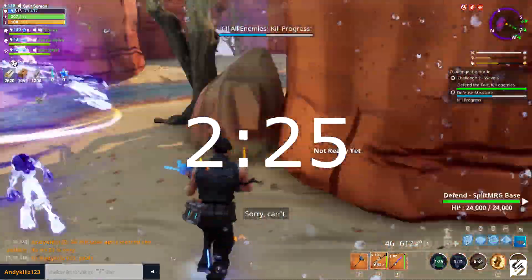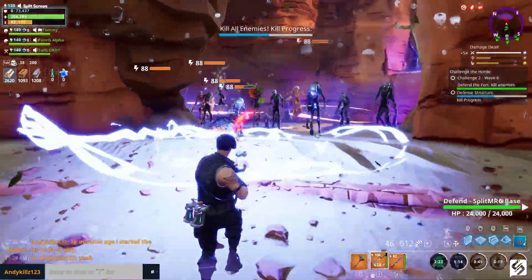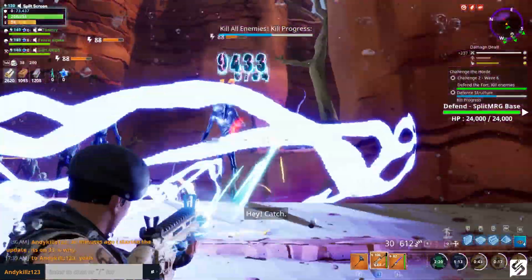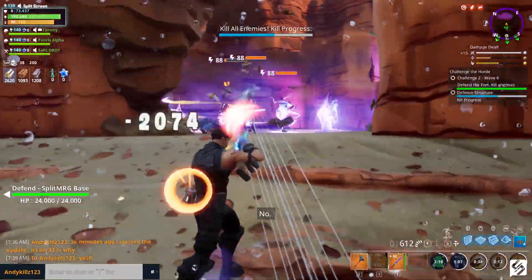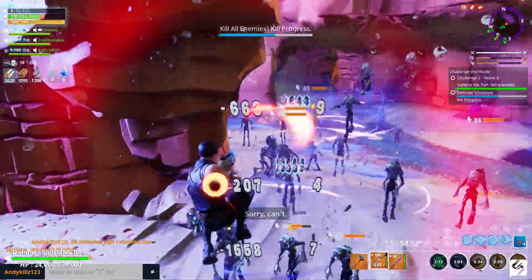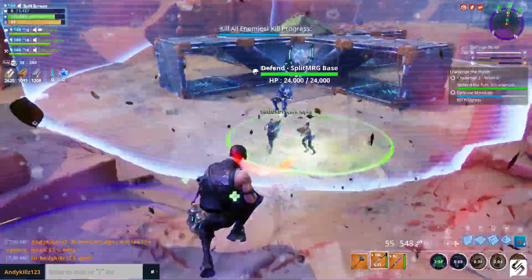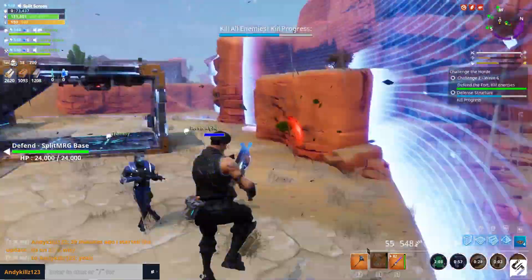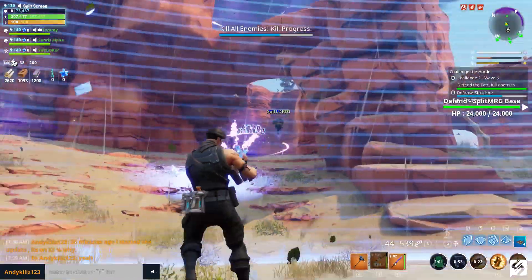Starting with Battle Royale: first up we have a limited time mode called Soaring 50s. This mode is a twist on the traditional 50 versus 50 mode, featuring an extra emphasis on mobility. Gliders can be redeployed when falling from large heights, and additional impulse grenades, bounce pads, and launch pads will be spawned throughout the map. Mode details: 50 versus 50 loot, ammo, and resource levels.